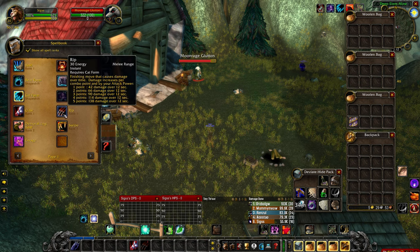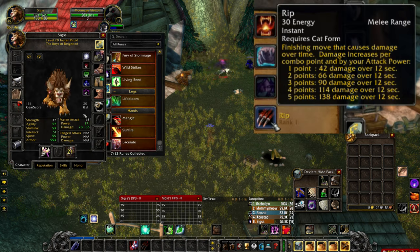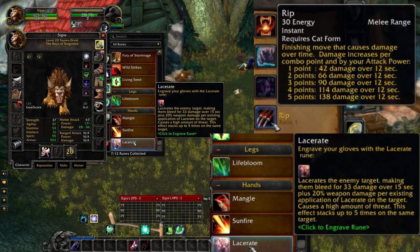With the idol equipped, you must deal 20 instances of bleeding damage to humanoid-type enemy targets. This can be achieved with either the Rip spell for cat form, as well as the Lacerate Rune for bear form.